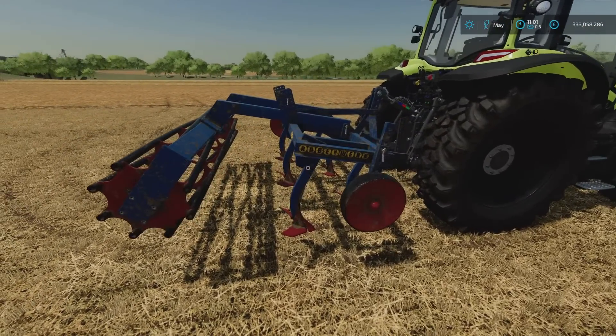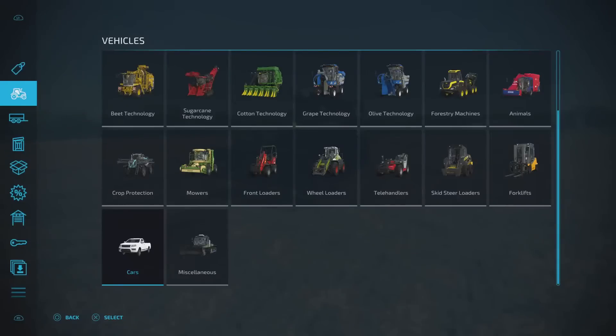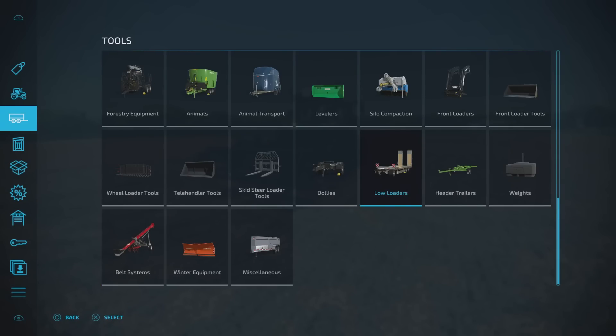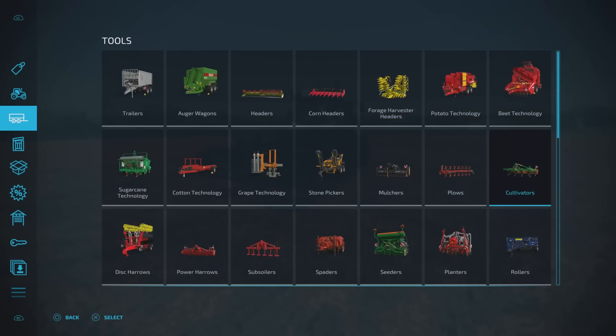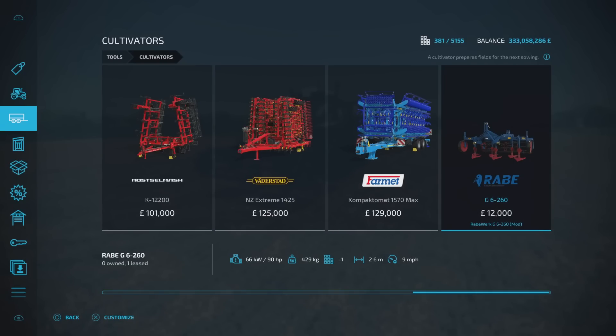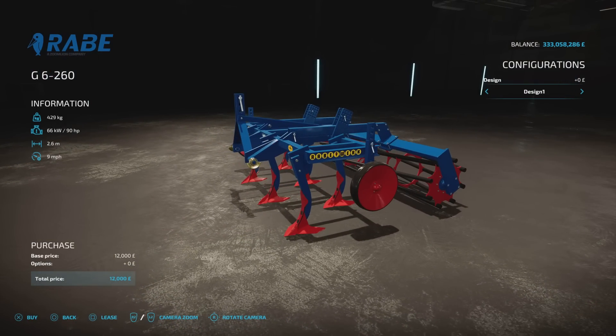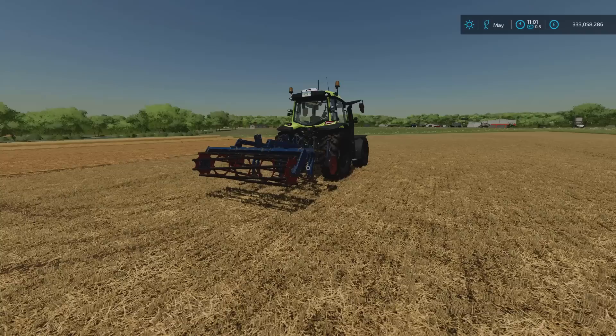It's 2.6 metres wide and it will cultivate. It will leave small stones — unless proved otherwise. Under Cultivators, it's 12,000 to buy. Slot count comes down from 2 to 1, so no major hassle. It only requires 90 horsepower to run. Options available: Design 1, Design 2, Design 3, Design 4, and back to Design 1.